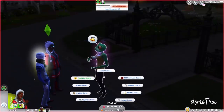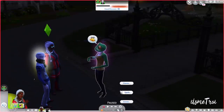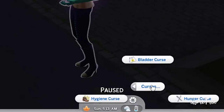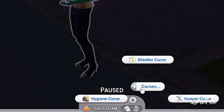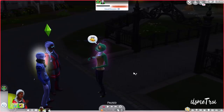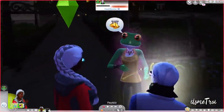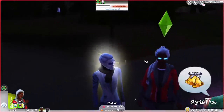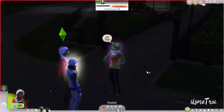Move out the way. Here we go — spells. You have charms for bladder, hunger, hygiene, and sunlight. And then you also have curses for bladder, hunger, and hygiene, which make their needs go down faster. Go get this mod if you need another magic mod in your game. It's pretty dope, I like it, and I highly recommend it.